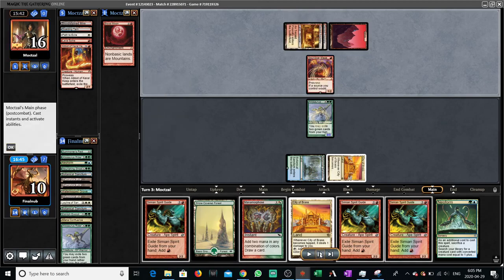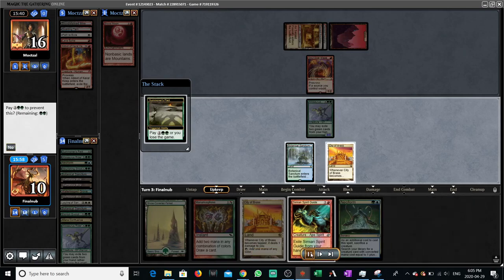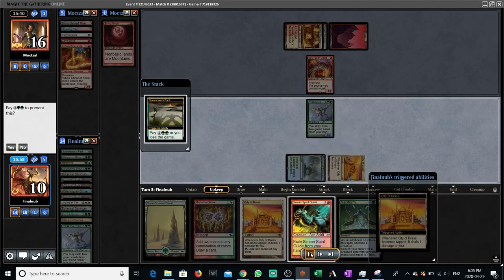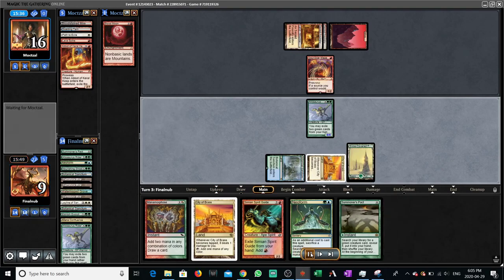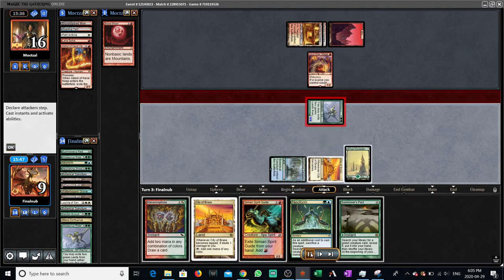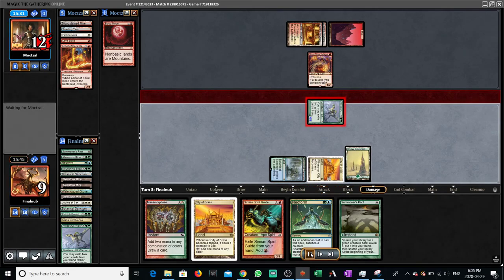Okay, that's totally beatable. So what we can do is use the 2 Simian Spirit Guides and 2 lands to pay for the Pact, and then use the land drop and a Simian Spirit Guide to cast Neoform. I think that's what I do. Perfect. Opponent is on 0 cards, so I have a hard time seeing them winning here. We'll attack for value, and then we'll Neoform into a Grizzlebrand, and then that should be it.